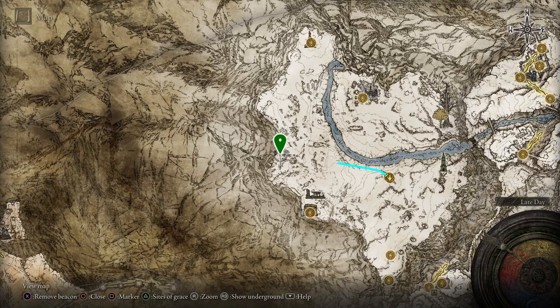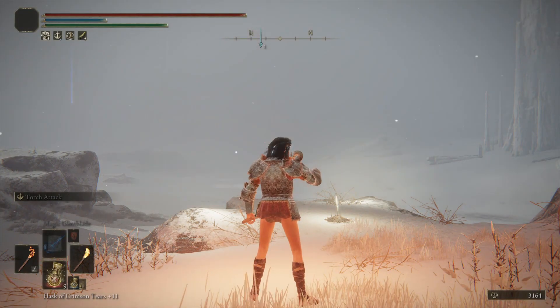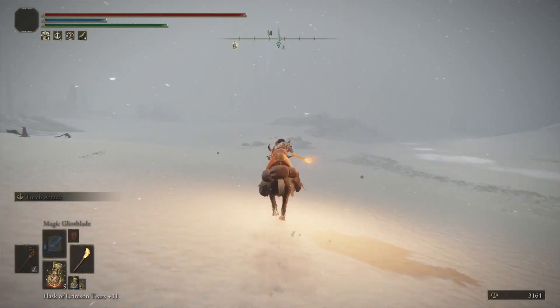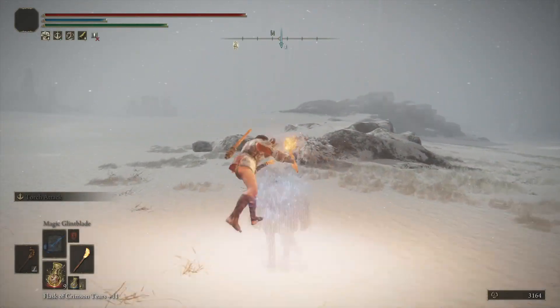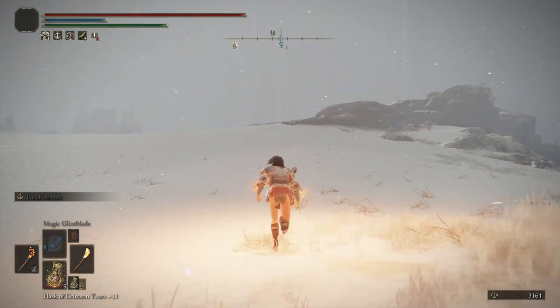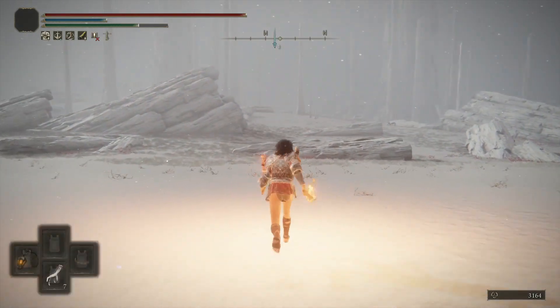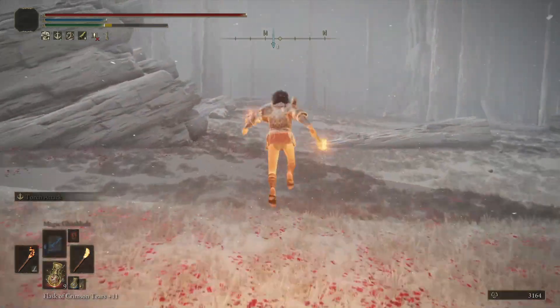Once you do get to this grace, this is the path we need to take to get over to the teleporter section. Running across here you can pretty much do it in a straight line, but you're going to get invaded. That's the first invasion — just get off Torrent, it kicks you off anyway. Keep running forward and it'll go away.